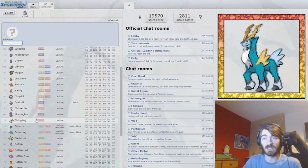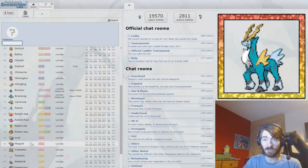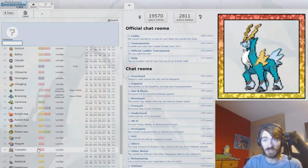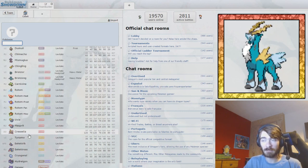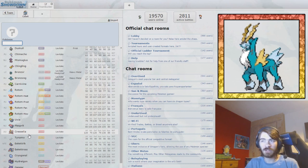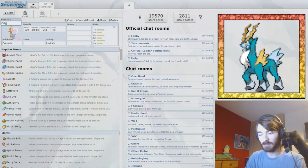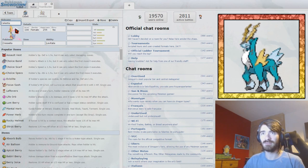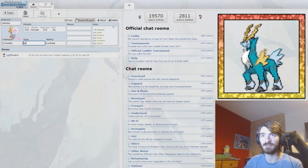A Psychic-type with Levitate could be nice — it'd resist the fighting. Cresselia or Uxie are both options. Cresselia is probably a little bit better because it gets more reliable recovery and its bulk is just better. So I think we'll take Cresselia. I have not used Cresselia in a while — I'm pretty sure I called it Celestia before.